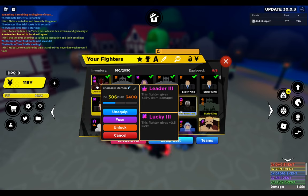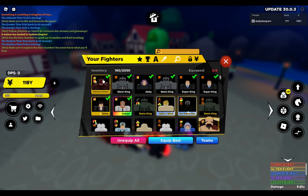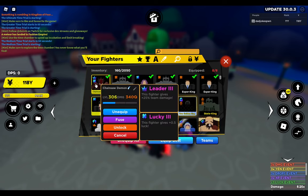What happens on this unit here is the Leader 3 unit that I was trying to make. I really like the chainsaw demon fighter and just want to go ahead and play with that. But on the bright side, I do now have two pretty solid additions to my lucky team as well.